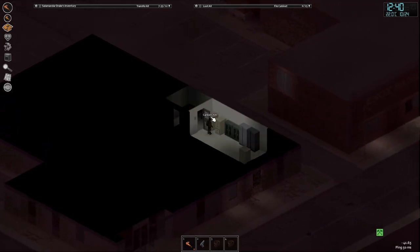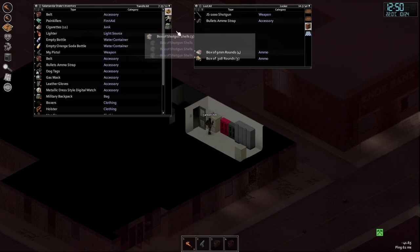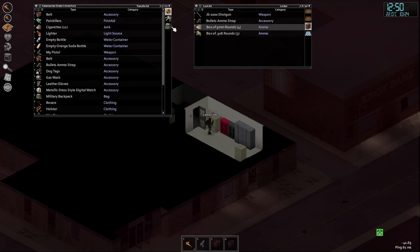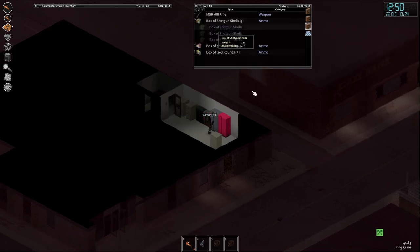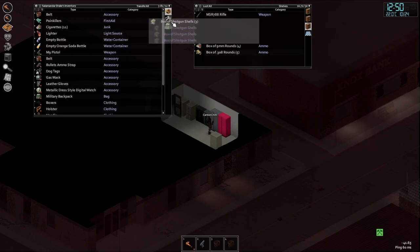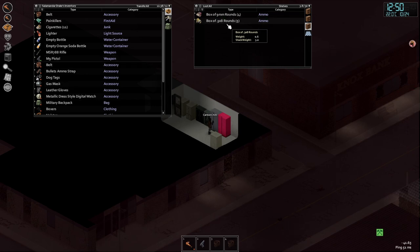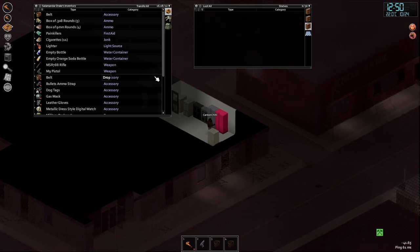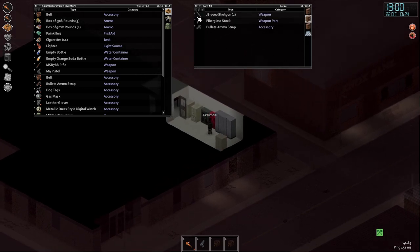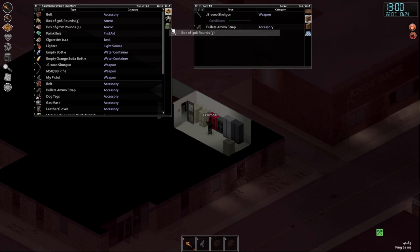Shotgun shells — perfect! Oh, that was fantastic, just what I wanted. I think I'm going to take these 9mm rounds as well. Do we want the fiberglass stock? No. Two shotguns or more — oh, another rifle and it's got a scope! Yeah, I think we're going to take this, which means we're taking the .308 rounds. Let's clear this place out — any ammunition is good ammunition. I'm going to take one of these shotguns.